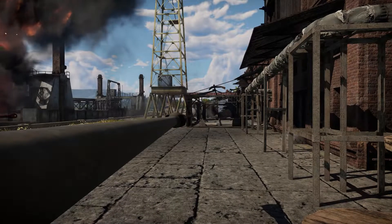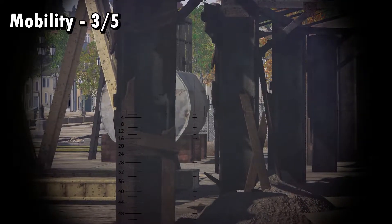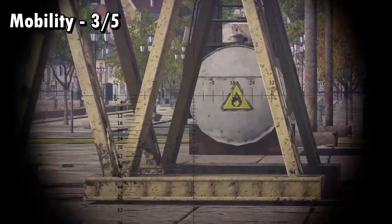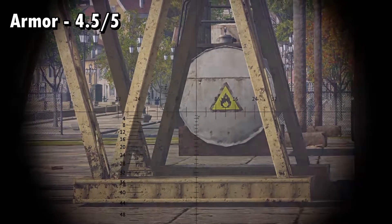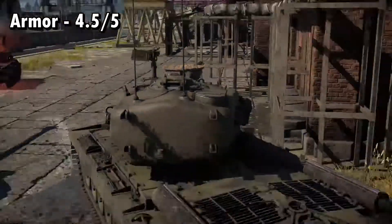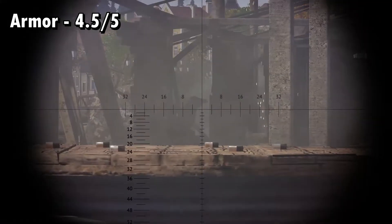Let's rate the T29 on a scale of 1 to 5. Mobility, I score 3 out of 5. This thing is slow. Don't get caught out in the open with it or you'll get blasted, and don't play peek-a-boom with it because it just doesn't have the speed or agility to play well. Armor, I rate 4.5 out of 5. Assuming you play it to your strengths, this tank is phenomenal at holding the high ground. Keep your hull hidden and use your thick turret armor to your advantage, and you'll be able to carry your team to victory.